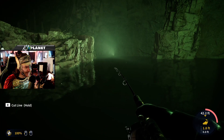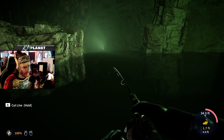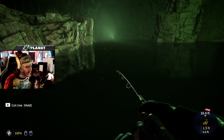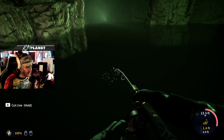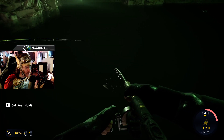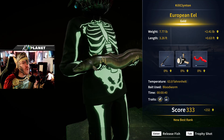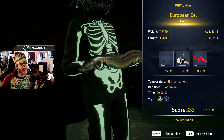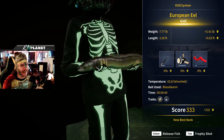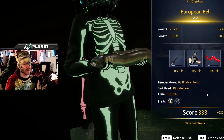I've never had that from an eel before, and I had a 10-pound gold yesterday — although that was with the souvenir shop setup, which might have made a difference. This is very interesting, I think I've got a big eel on! Oh — it's huge, gold! My second gold eel — 7.7 pounds! That's my fourth gold of the day. My first gold eel was two pounds bigger than this one — that first gold was so close to diamond.